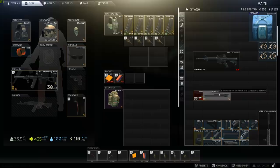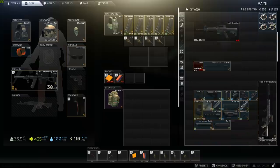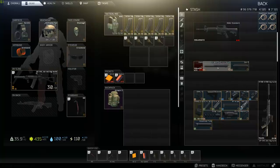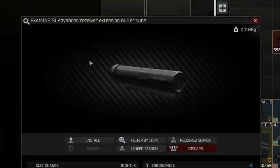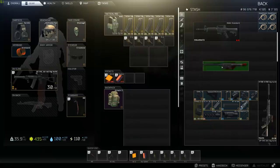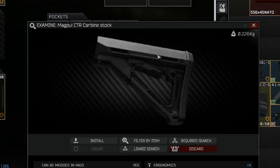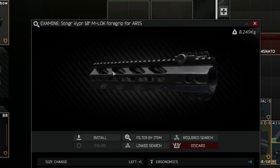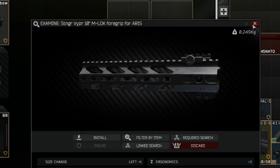For the parts we're going to want to get to start: grab the Gen 3 upper receiver for the AR system, throw the barrel into that, and then throw that onto the receiver. For the stock, you can use either the anodized red version, but I just use the regular black one — the SI Advanced Receiver Extension buffer tube. For the stock I use the Magpul CTR stock. For the foregrip you're going to use a Stinger Viper 10-inch M-LOK foregrip for the AR-15.